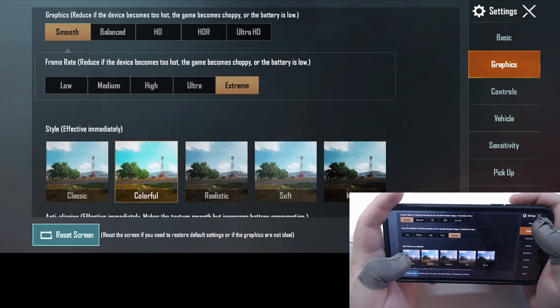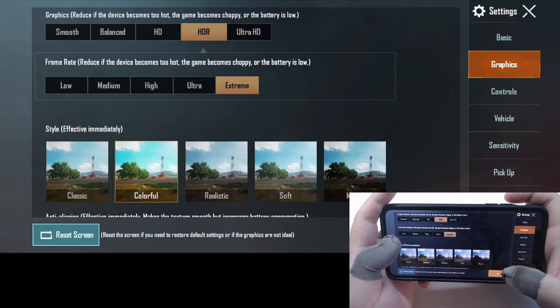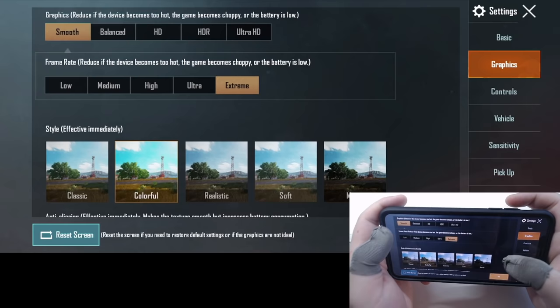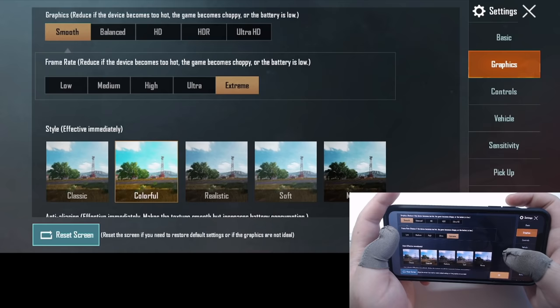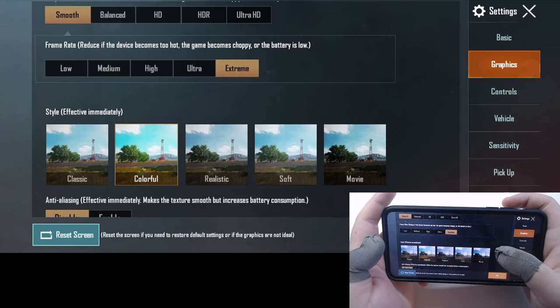Let's go over graphic settings. This is the setting most pro players use: smooth graphics and extreme frame rate. Even though the iPhone 11 Pro Max supports HDR, I play with smooth settings instead because it generates less heat and allows you to spot enemies in the grass easily. I play with colorful style mainly in competitive games, but I use softer style more often in classic games because it causes less eye strain personally.